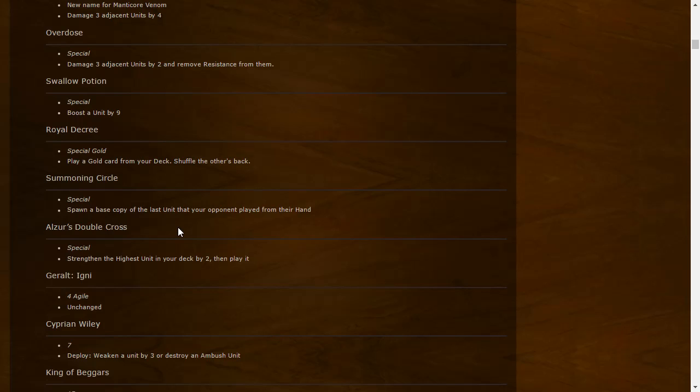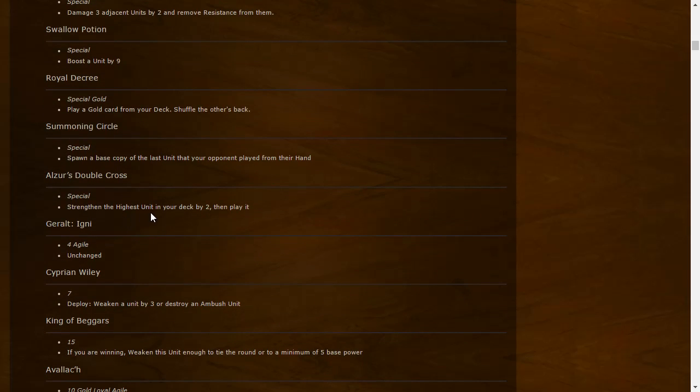Summoning Circle: Special — spawn a base copy of the last unit your opponent played from their hand. I believe this is a silver special card. It's interesting — could be good, especially if your opponent buffed up something in their hand. Could give a lot of flexibility.